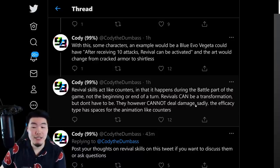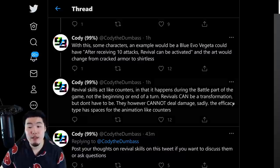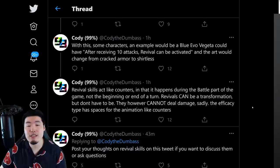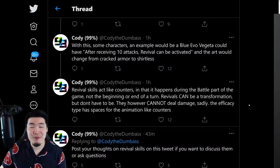They however cannot deal damage, sadly. So it's not going to be an attack — not going to be like Super Saiyan 4 Goku or Super Saiyan 4 Vegeta's active skills where you basically get an additional super. The efficacy type has spaces for the animation like counters. I'm not exactly sure what that last part means, but I'm assuming he just means it's very similar to counters — it plays during the battle phase, not during the in-between turns where you're selecting orbs, and it's just got a lot of similarities to counter animations.